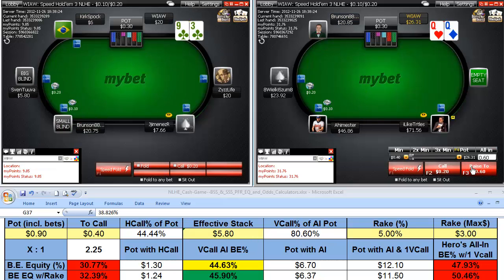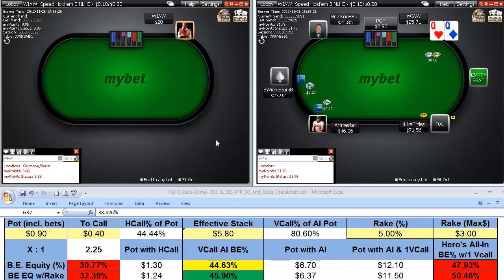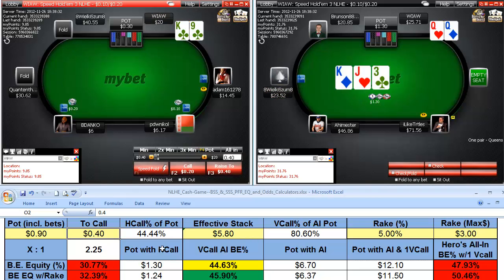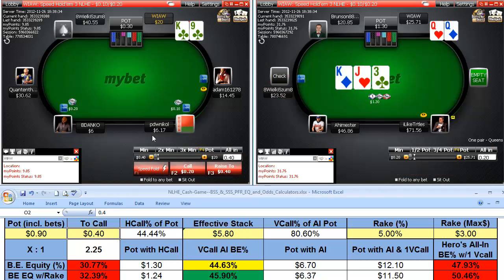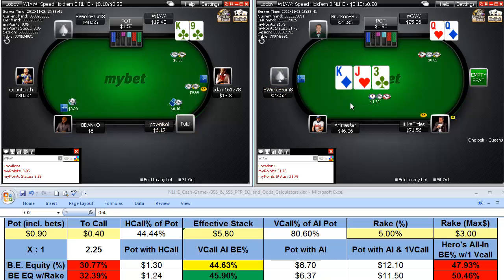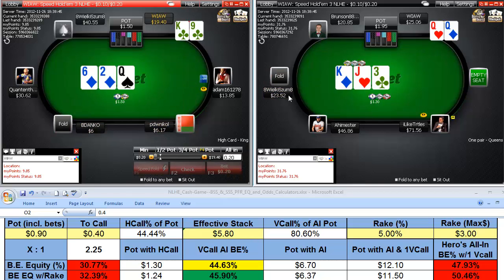Alright, queens — raise him up. Down here when you're playing ring games, you can enter your total pot, the amount to call, your effective stacks, and use this in real-time play — it's very useful. Here we get a check, we represent the king with our C-bet on the flop and take it down uncontested.